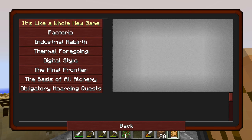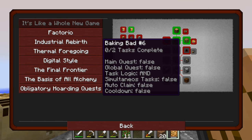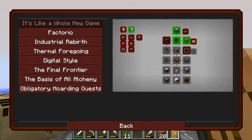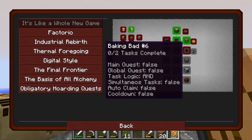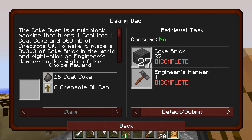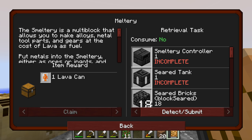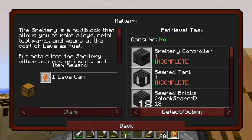Let's look at our quest — it's still like a whole new game. What we unlocked from that was nothing, well, this thing. Did you know we had ore excavation? We could go for Baking Bad, which is a Coke oven thing, but we're not going to do that either. I think the reasonable thing to do is go for the meltery, because once we have the smeltery, all of this stuff will be so much more useful.